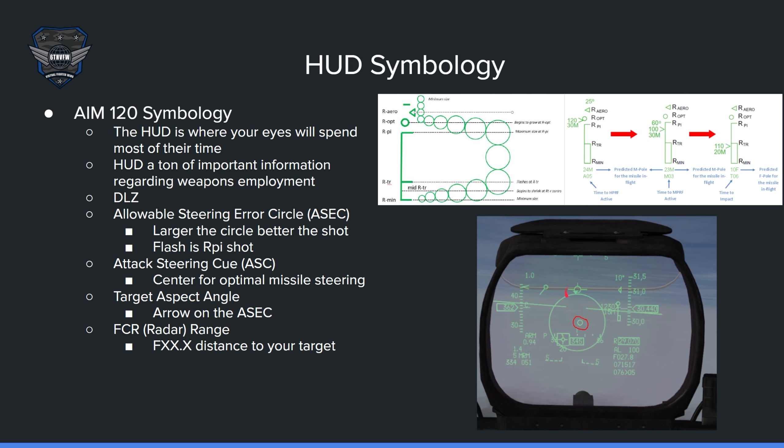Target aspect angles: this little arrow shows the aspect of the target you're locked onto. Right now they're hot — they're facing towards you — so it's at the 12 o'clock position. If they're running away from you, it'll be at the 6 o'clock position. If they're beaming you, these two positions will indicate that. FCR radar range is something very important to know on the HUD — it is this line right here, F027. The F means it's FCR — the fire control radar. Right now I'm at 27.8 miles away from my locked target, and they're at 20,000 feet. I'm at 30,000 feet, so I have a little bit more energy than they do, especially at Mach 0.94.